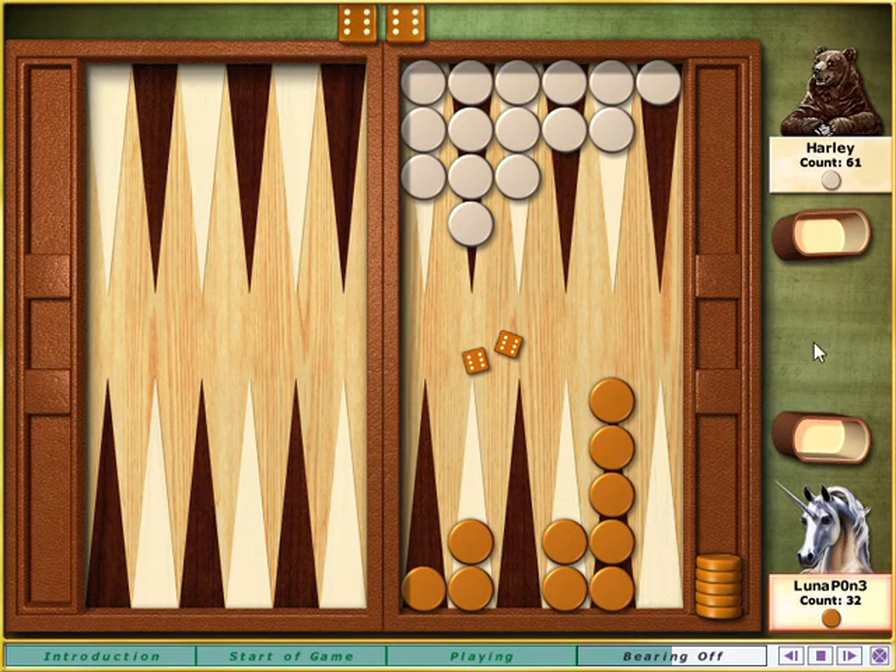You have three moves of six left, and all of your remaining stones are fewer than six points away from being borne off. When you have more than you need like this, you bear off the stones farthest away first.